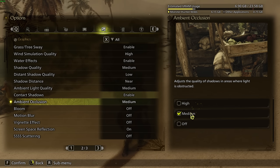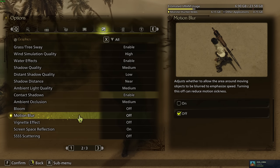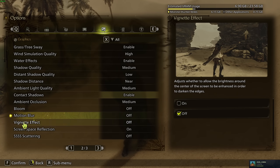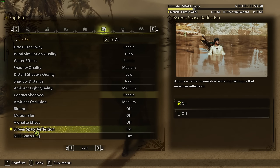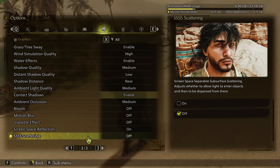AO Inclusion is also significant — about 3% per quality bracket. I don't recommend going Off because the game looks too flat without it, so go Medium. Bloom Off. Motion Blur Off — better visual clarity. Vignette Effect Off as well. Screen Space Reflection: on most modern GPUs it's not a huge deal, but if you have an older GPU it can tank your FPS, so definitely check that one. Scattering, put this one at Off.